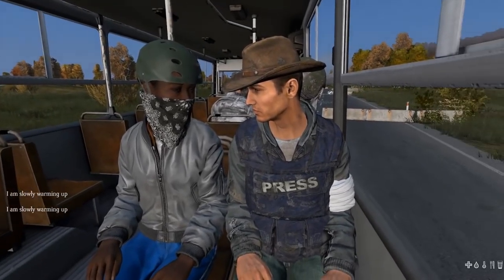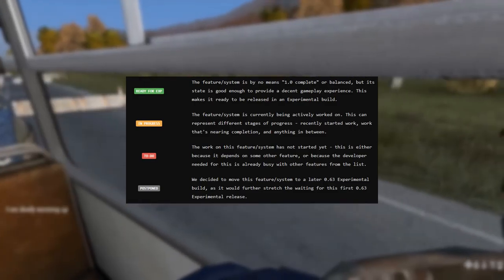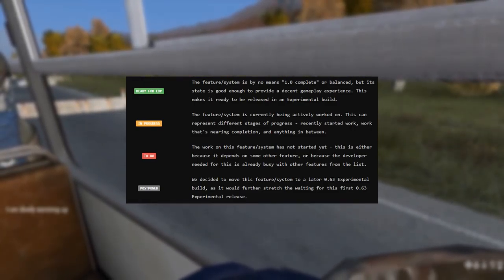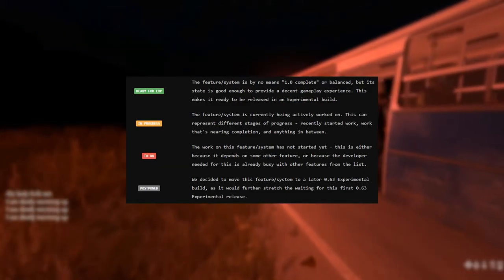Welcome to the video, and today we're going to take a quick look at a 0.63 experimental release checklist. How long do we still need to wait before the 0.63 update is released on the experimental branch? That's a question we get asked every day. While it's still hard to estimate exact release dates at this stage of development, we've learned our lesson about estimating dates, but we at least wanted to provide an overview of the work that remains to be done before the release is a go.